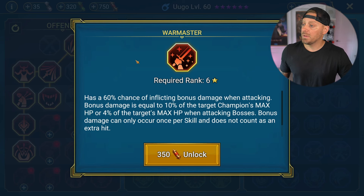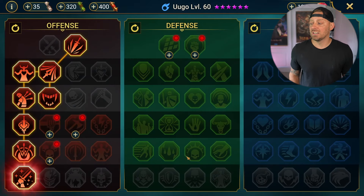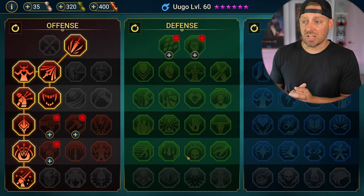To finish up the offensive side of the tree, we're coming in with Warmaster. It has a 60% chance of inflicting bonus damage when attacking. Bonus damage is equal to 10% of the champion's max HP or 4% of the target's max HP when attacking bosses. Bonus damage can only occur once per skill and does not count as an extra hit. Warmaster has been unlocked and that completes our offensive side of the tree.